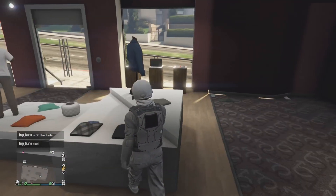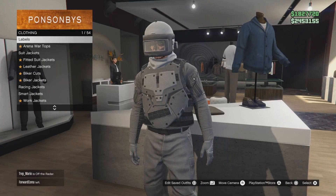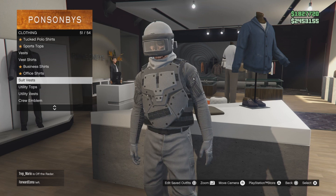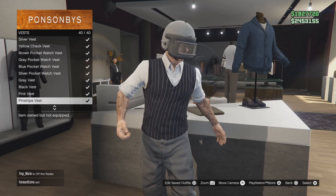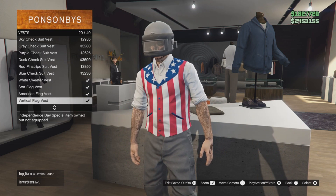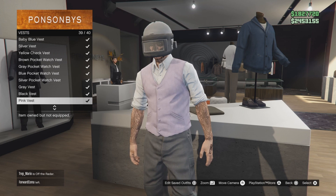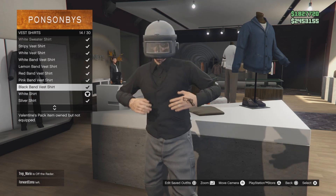Start out with whatever pants you want, then follow the same steps I do here: put on the white vest shirt with the bands on it — this will get you the invisible arms. Then put on the black vest, and then put on the white shirt with bands.